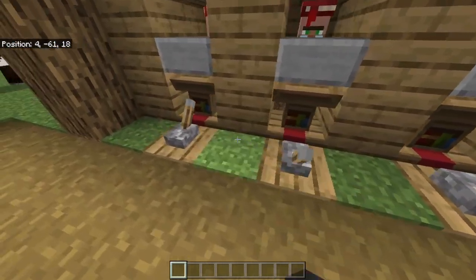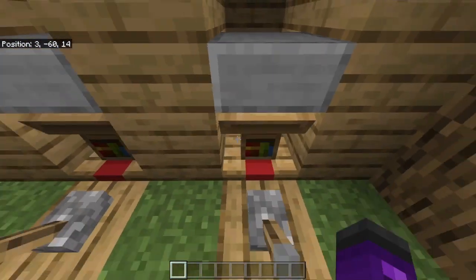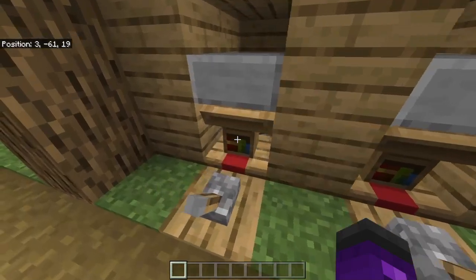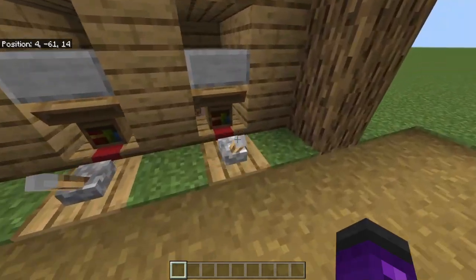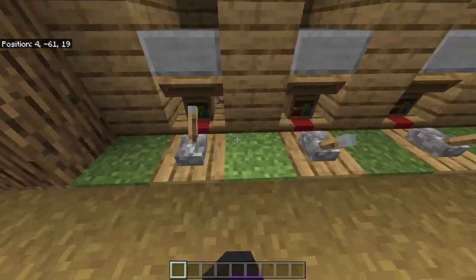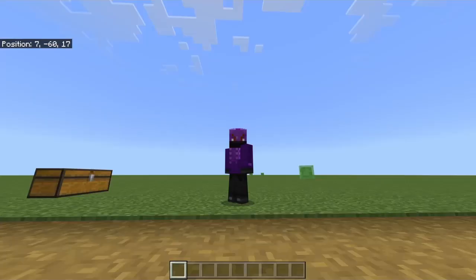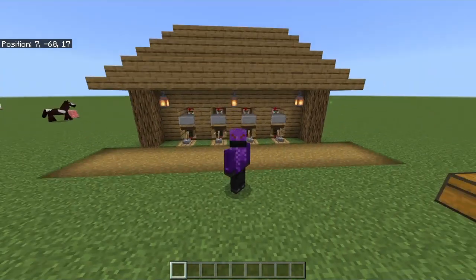With these guys, you can easily place your villagers down here. The zombie that's down there will kill them eventually, but sometimes he gets stuck and you can't kill him very easily — but eventually he will. So if that happens, you can easily fix that. Now, on with the materials.